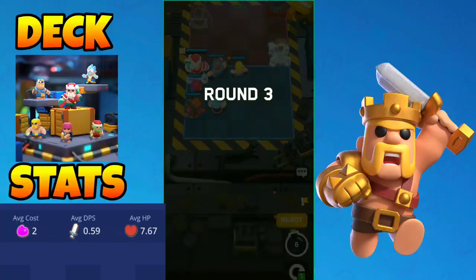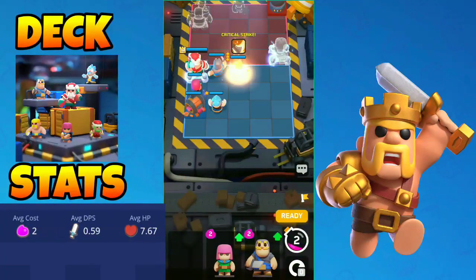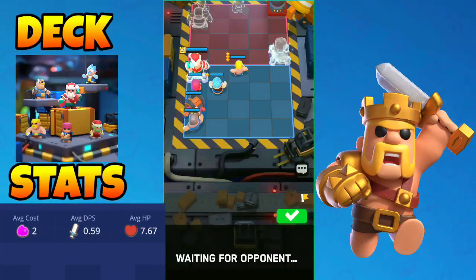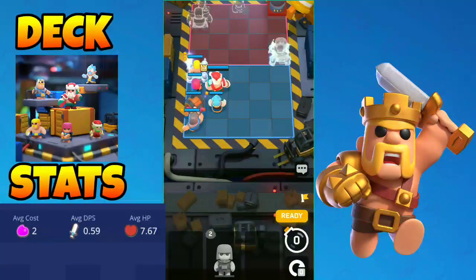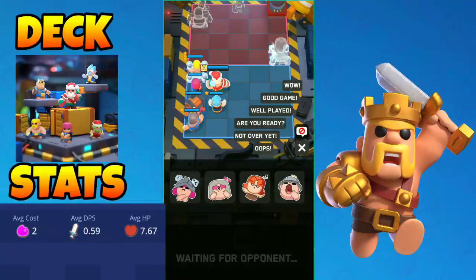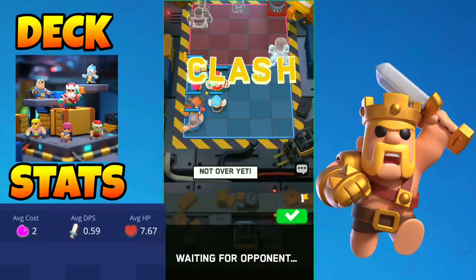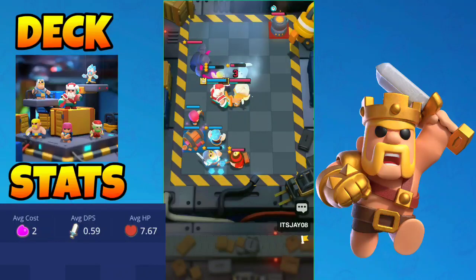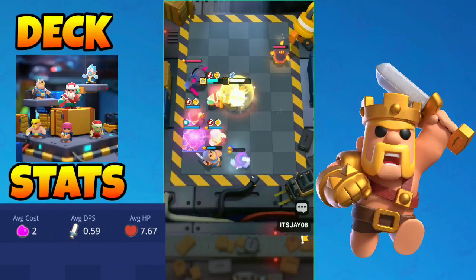We still have 2 more rounds to spare. This time I am gonna forcefully kill my barbarian so that I can get a barbarian with super powers from the sauna. I am gonna play the knight at the very back to protect my ice wizard from the miner. I'll place the barbarian on the electric tiles so he gets killed even faster, and I'll play the spear goblin on the electro tiles too.